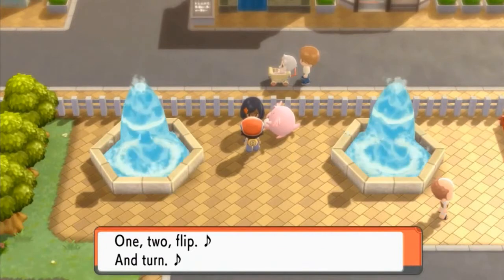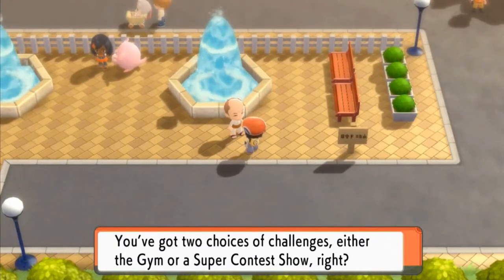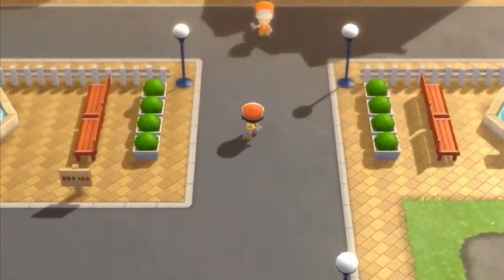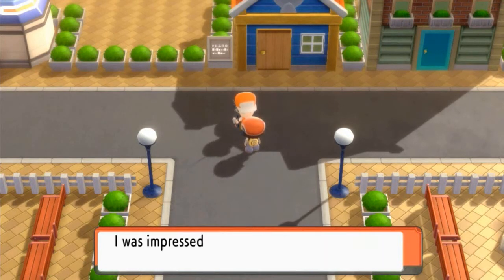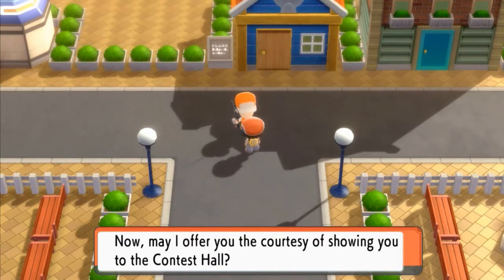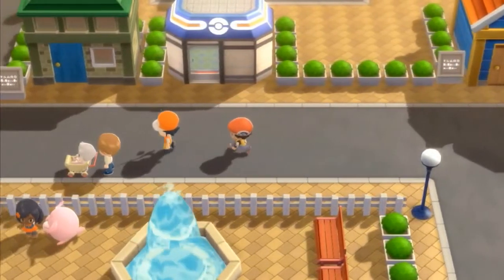A trainer says there are two choices here: either the gym or the super contest show. For me, it's only one option. There's also a guy visiting from the Hoenn region who was looking for the contest hall. He offers to show us the way — sure, let's follow him. We're walking — look at this church, there's a steeple, a Pokemon Center, and the contest hall.